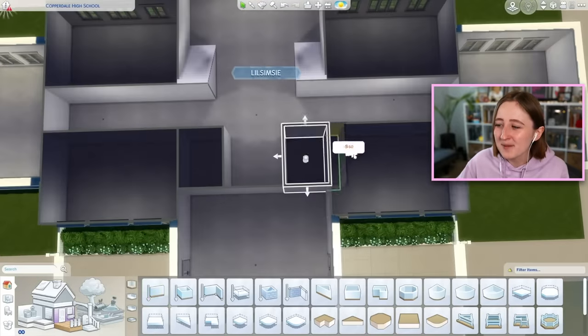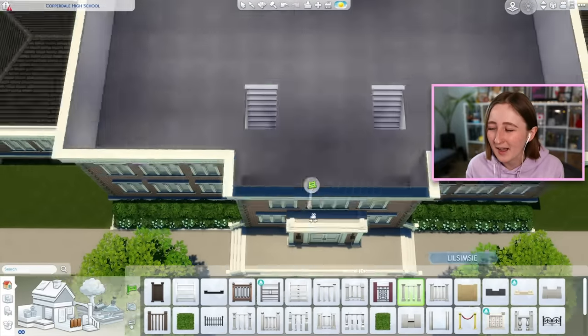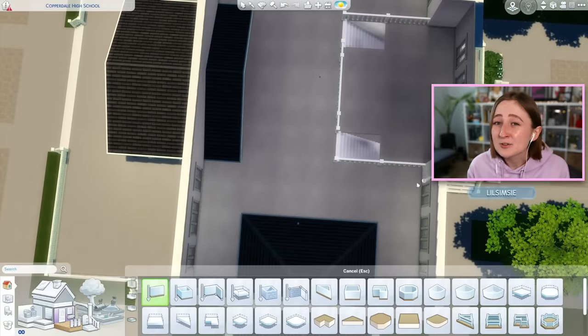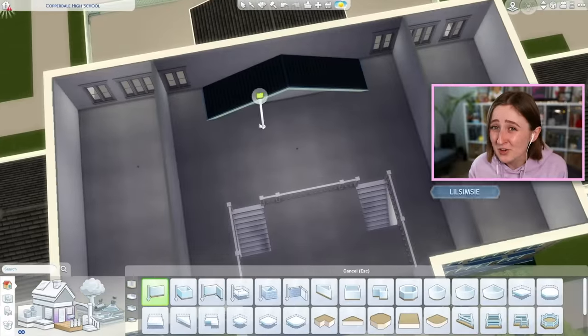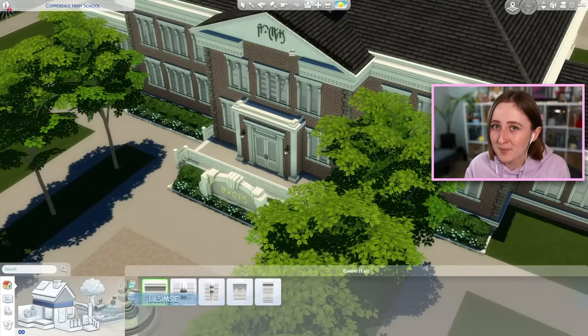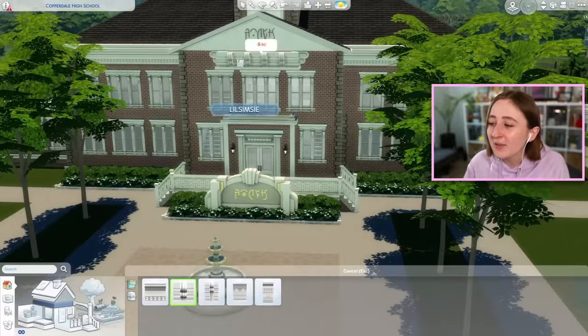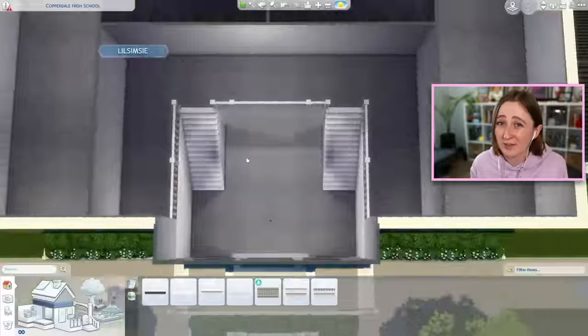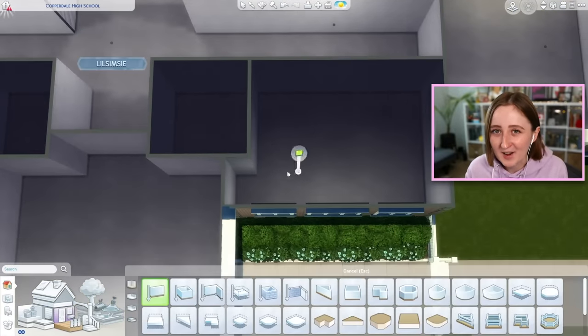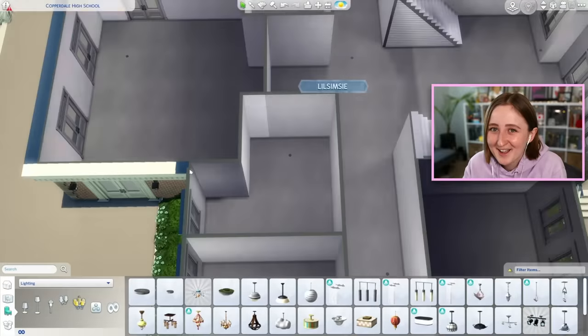It's kind of a shame because that desk is a very standard looking school desk — it kind of matches the students' desks. It seems like you might want to put it in the classrooms for the teacher, but then you wouldn't want the principal sitting there all day. I'll have to test that more when the pack actually comes out — I only had four days of early access before I lost the game.